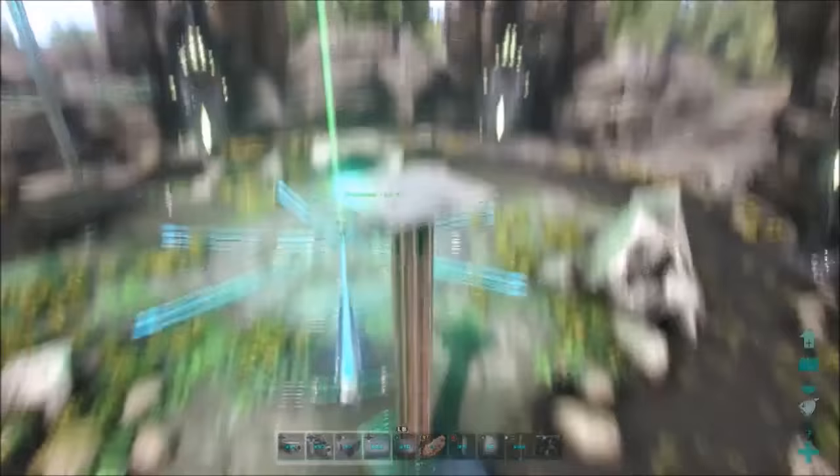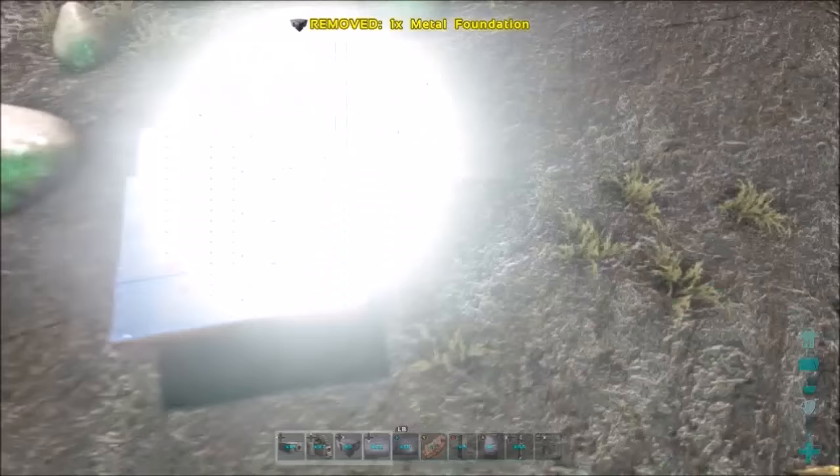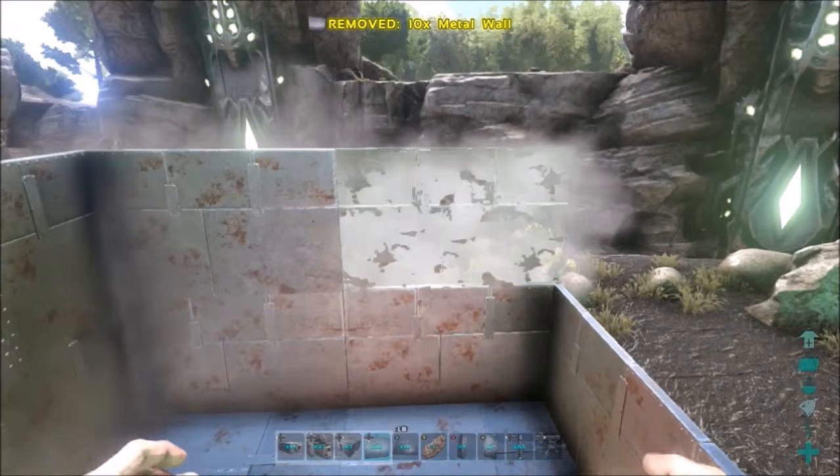I'll demolish this one here. If you guys want to do that crop plot idea I have on my turret towers, just go to my videos — I'll show you how to stack crop plots, it's pretty cool. That's how I'm gonna do it on my base as well, stacking crop plots all around. For the bigger version you just need four foundations.